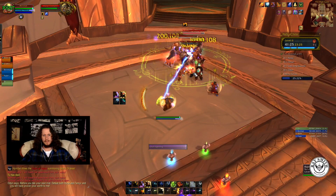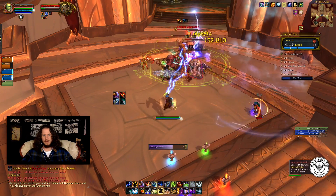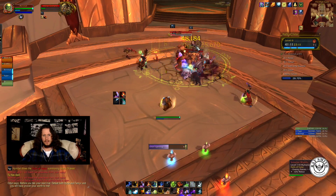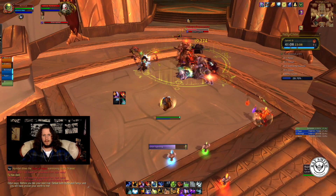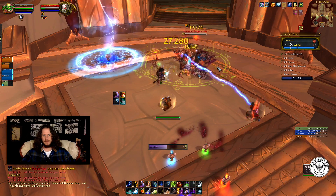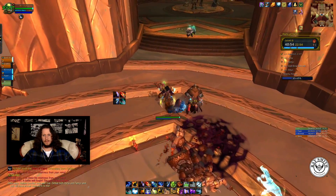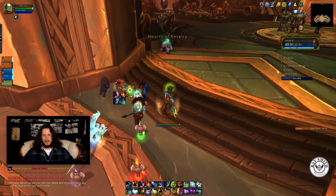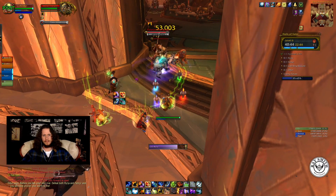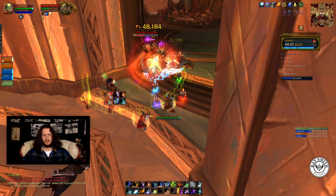These guys are pretty easy. With just Raging, it's basically just chain lightning them away. Throw out a stun just because. Spread some flame shocks, interrupt that, and finish these two guys off. I usually line of sight these and just chain lightning, using lava bursts if it procs.